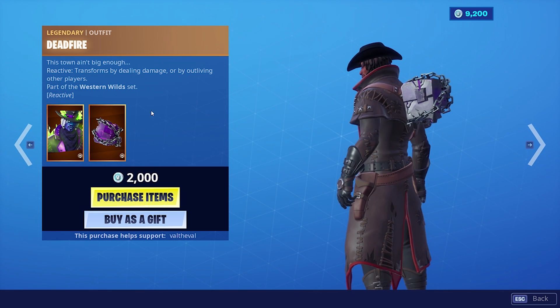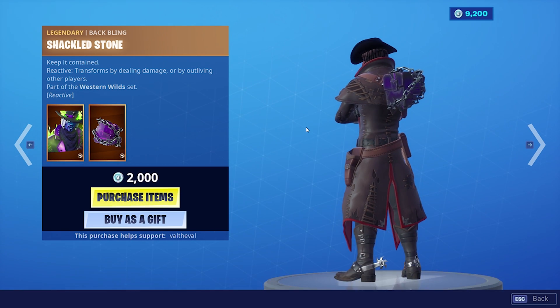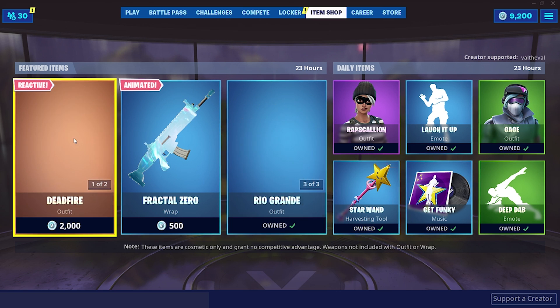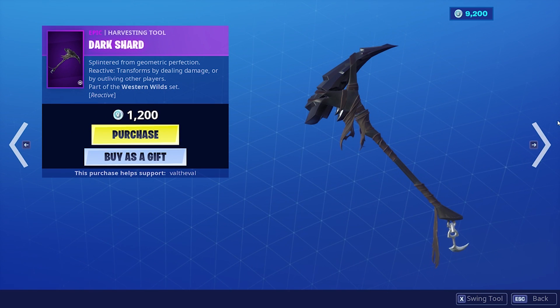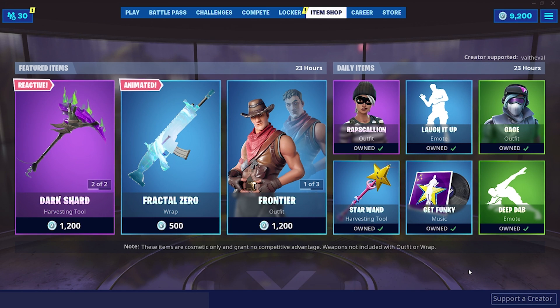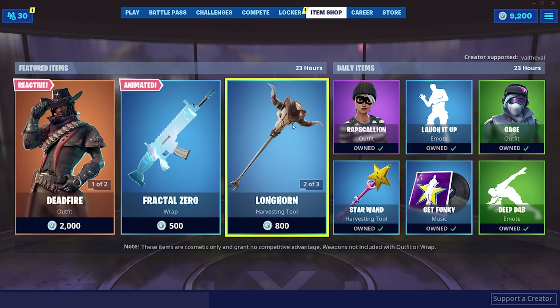You got the classic Kevin the Cube shackled stone back bling. That's cool that they brought that back. I think this was when they brought zombies out for the first time — correct me if I'm wrong, but I'm pretty sure he came out the day that was introduced into the game. And then we also have the Star Wand here, a couple of older items.